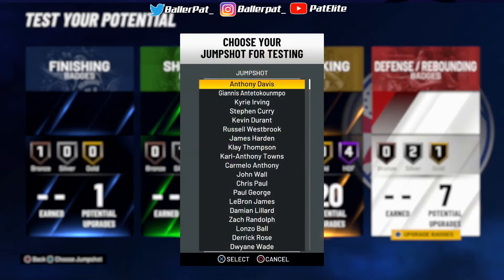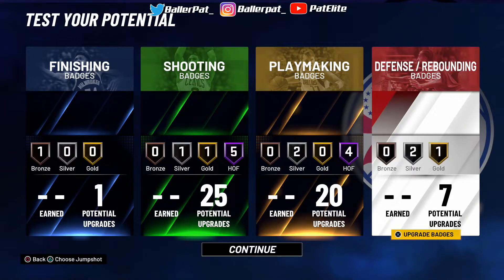If y'all need a jump shot, you don't need a pick from there — pick Curry or something. I'm probably dropping a jump shot video sooner or later. But this is the best build as of right now as a shooting guard. Do not make a point guard — wherever you've seen it, I'm telling y'all. Point guards are not it. It's the same exact thing except shooting guards get either more shooting, playmaking, or defensive badges. Or you can mess around and get an extra finishing badge. It's that easy.